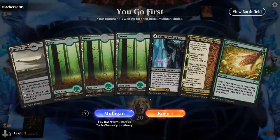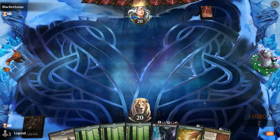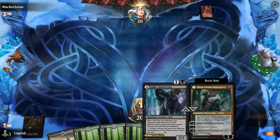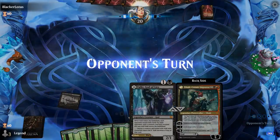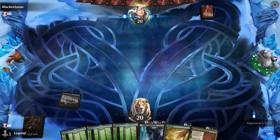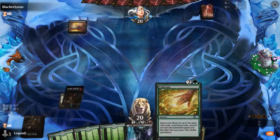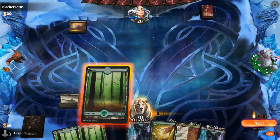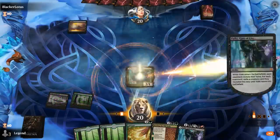Game 2 — we're on the play with a reasonable hand. We can go turn-two Valki if needed, turn-three Cultivate, turn-four Binding. Or we can hold Tybalt since Cultivate and Binding help us ramp toward the seven-mana planeswalker. Given we drew a second copy of Valki, we don't feel too bad running it out.